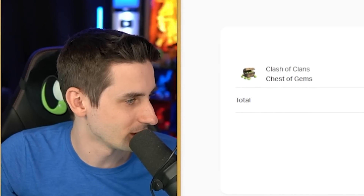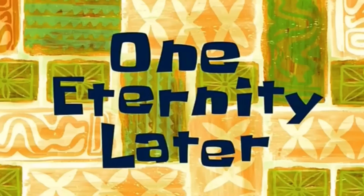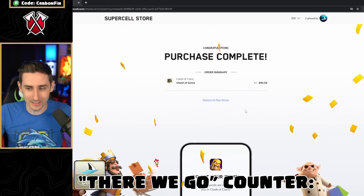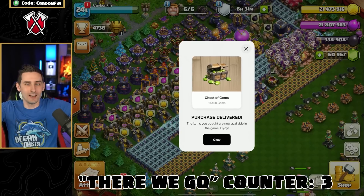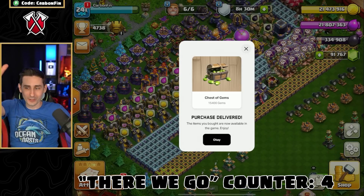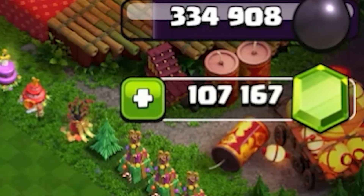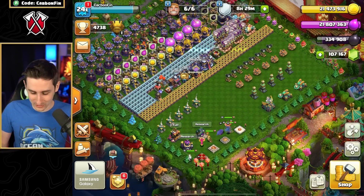After confirming with the bank and retrying several times, we finally got all six purchases through. We are now at 107,167 gems. Wow. Now we have 107,000 gems — I don't even know what to do with this amount of gems.